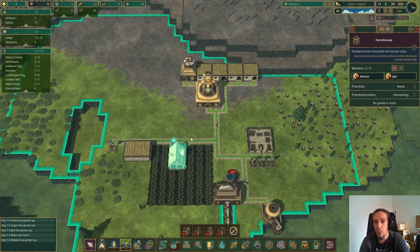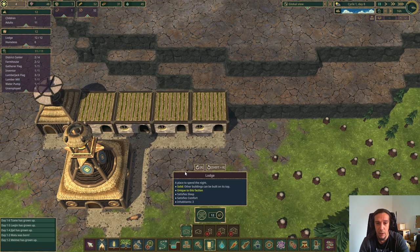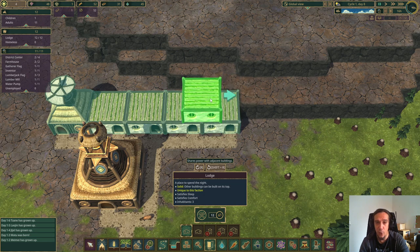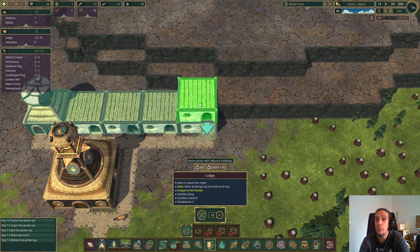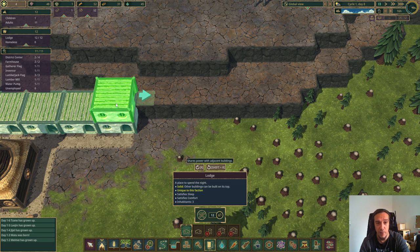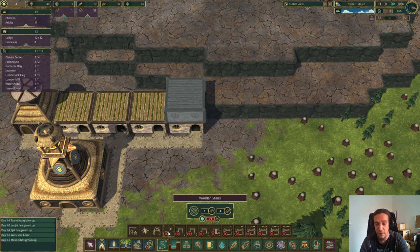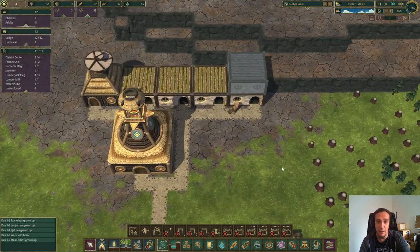Now let's talk about multi-story buildings. Timberborn lets you stack buildings on top of each other — any building with a solid top surface can hold other structures on it. However, the golden rule always applies: every building's door must be connected to a path. If you place a house on top without path access, it's inaccessible. You'd need to build a staircase, but that requires research points. Buildings with red dots cost science points to unlock, shown as a number below each.